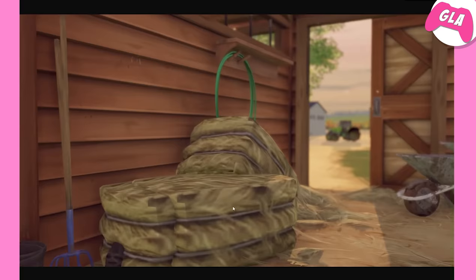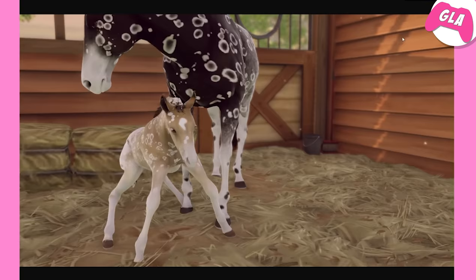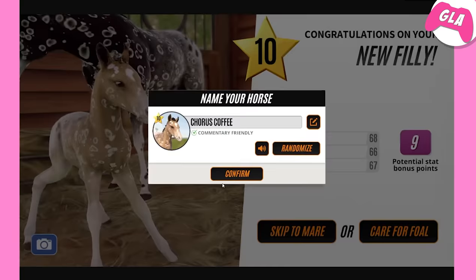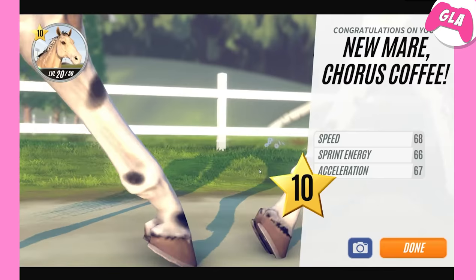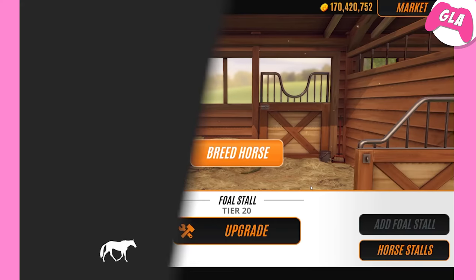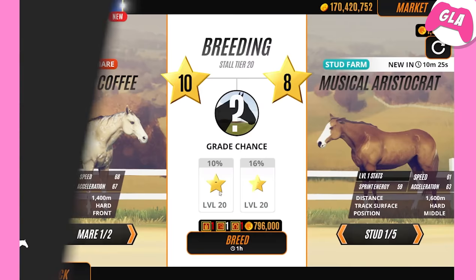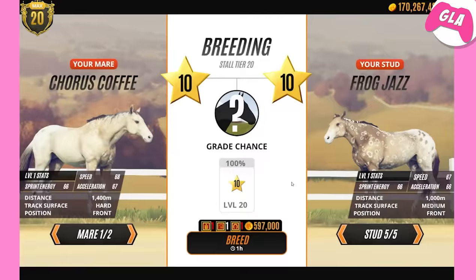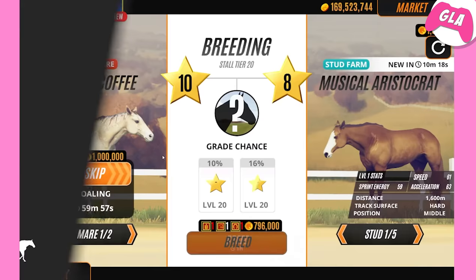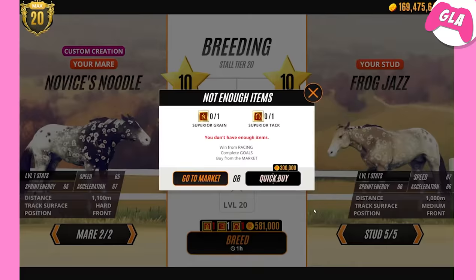Let's breed him with his mother because why not — we have no other options. Please be cute... oh that is really nice! Coffee — sure, why not. Oh she's light, she is lightened. That's good though because now we can breed her, and we shall get more peacocks. Let's breed her with the other one as well.